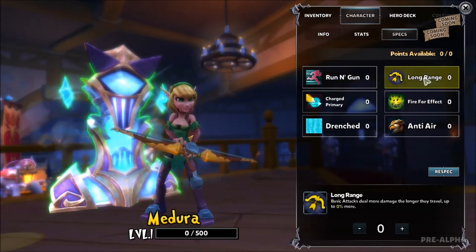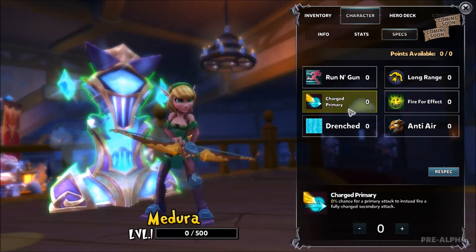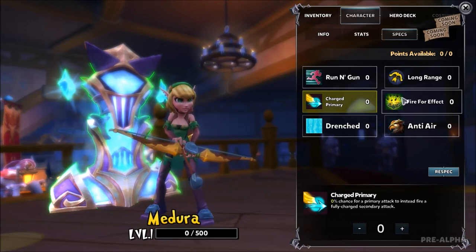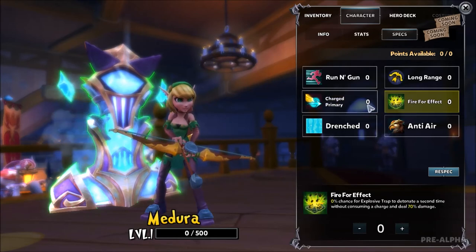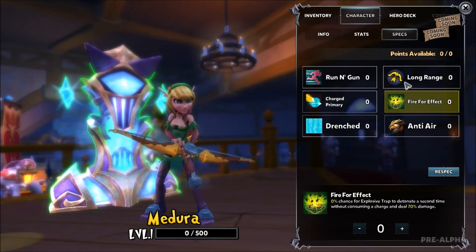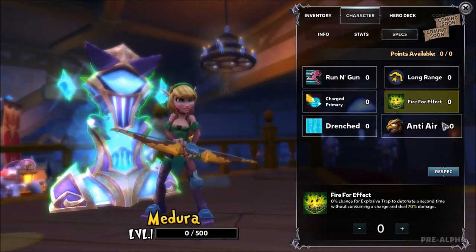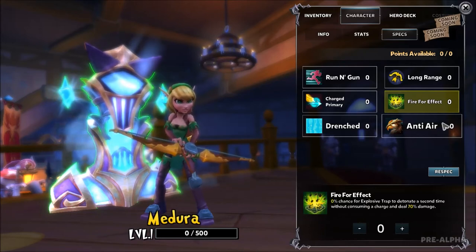Run and Gun gives faster speed. Long Range — you deal more damage the further away the arrow travels. Charge Primary — each time you shoot a primary attack, there's a chance you will send a fully charged arrow instead, which is the most damage you can do by holding down the button. It also deals splash when it's charged. Fire for Effects lets explosive traps explode one more time instantly without costing a charge.